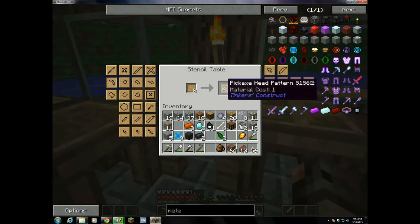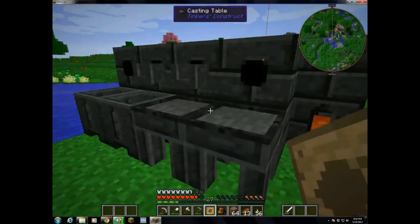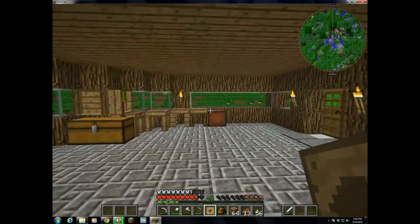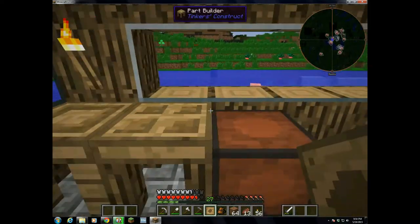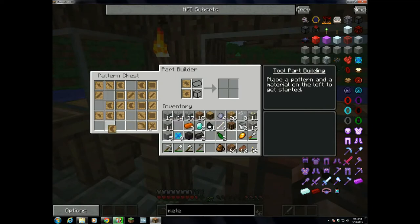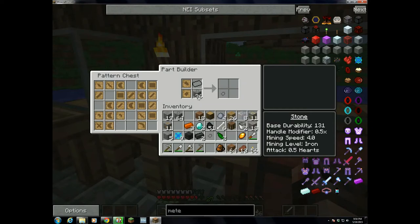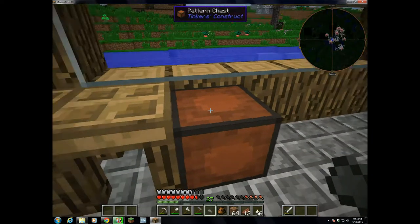I'm going to make a pickaxe head, an axe head, and a shovel head, so I can make all three of those into some nice tools that I'll hopefully be able to use throughout the entire series. Next, we take those over to the part builder and throw them on. Then we just make parts out of whatever we have lying around — I'm going to use stone. I'll make a stone shovel head and stone axe head, and those can go in the pattern chest right next door. And a stone pickaxe head.